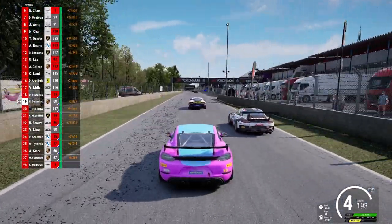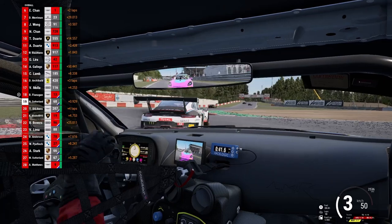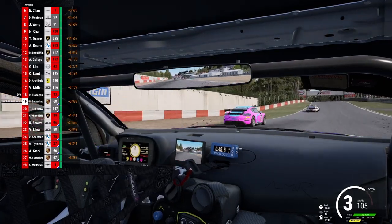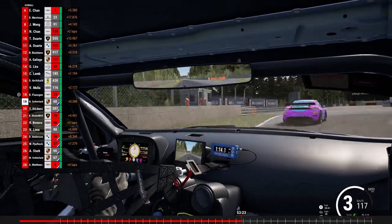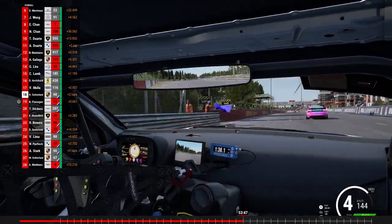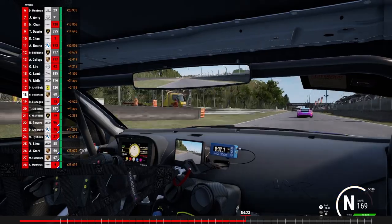Very, very close here through the first three turns. I do appear to be hanging on the Porsche in the GT3 class — it impatiently works its way around me, gives a nudge to Flanagan, who takes evasive action. I again take advantage of the unfortunate circumstances and build a little bit of a gap, actually. We fast forward as I'm just barely holding off R. Flanagan through the second half of the lap while letting some GT3 cars through.